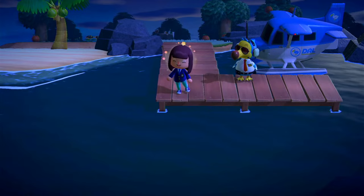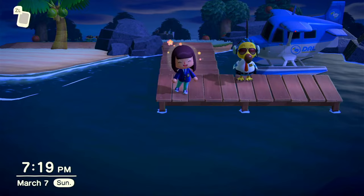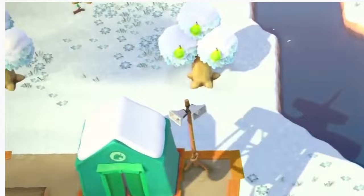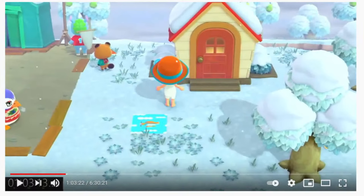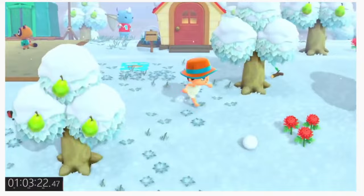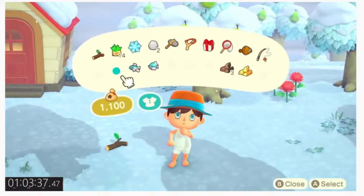Your fruit journey starts at the beginning. Let's reference back to yesterday's speedrun video. When I first arrived at my island, I had pears as my native fruit. And after an in-game day or two, I got a letter from mom. The letter from mom had three apples in it. This letter from mom, when you first start the game, will always contain a fruit not native to your island.